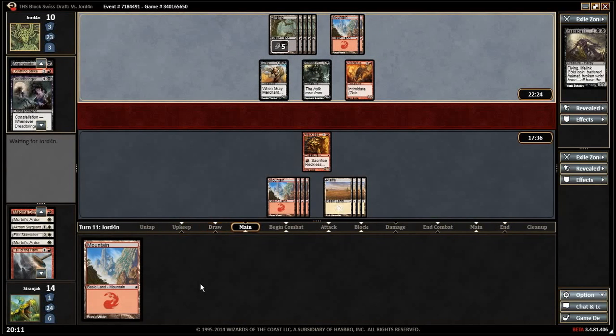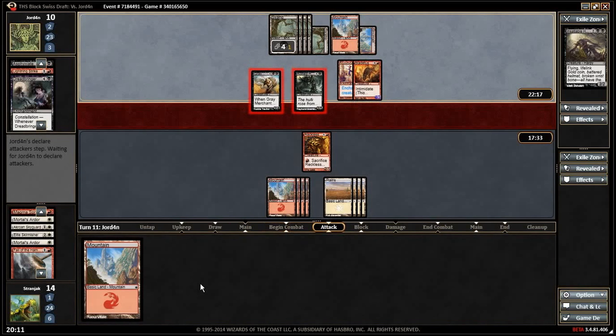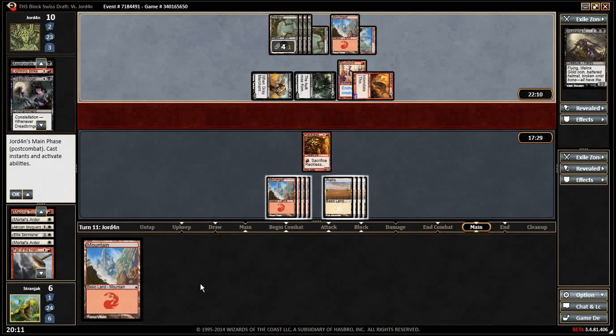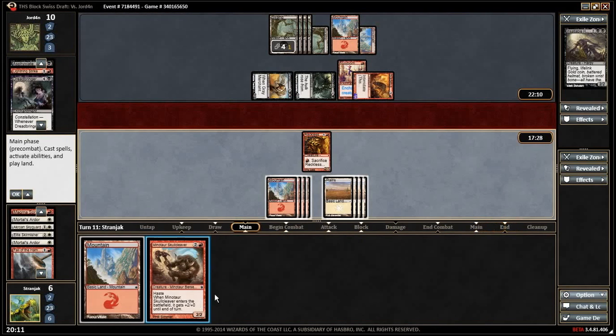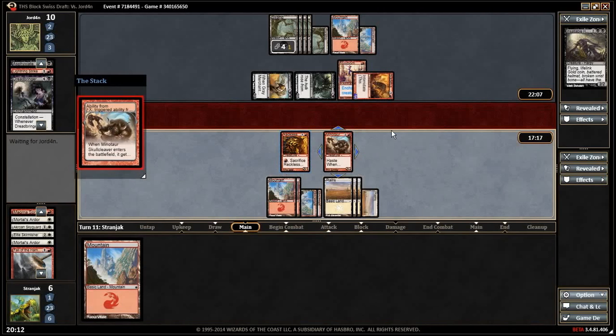So we got a little unlucky. We can't even block it — we take eight, sorry, go to six. Then we have to start blocking the Bladetusk Boar — and by start blocking I mean block it once and then die. We can get it for four because we die if we get it for six.